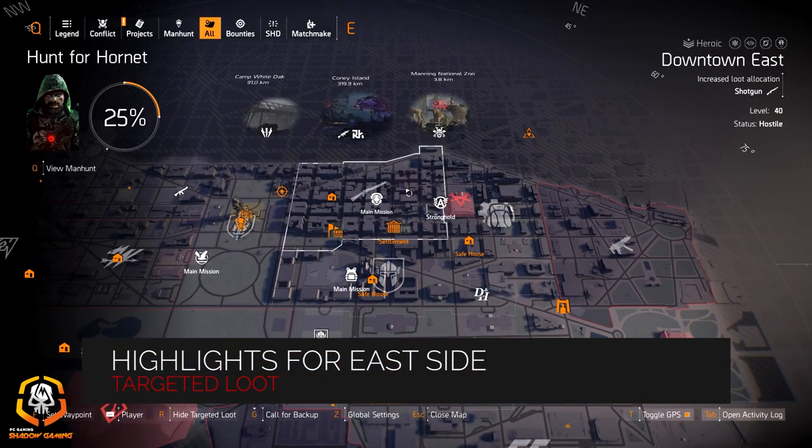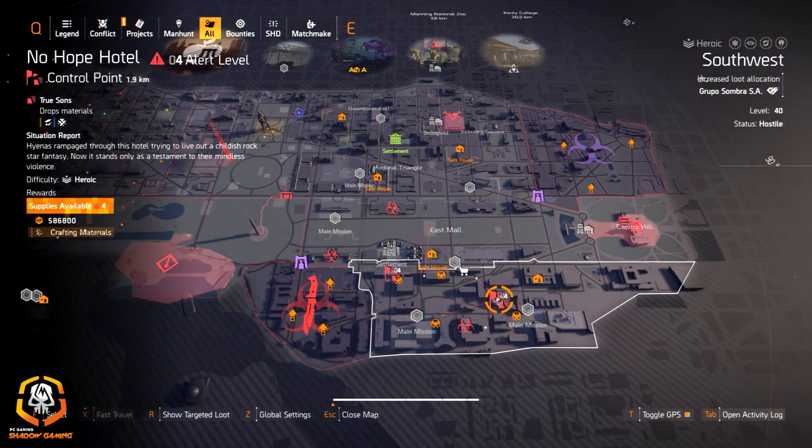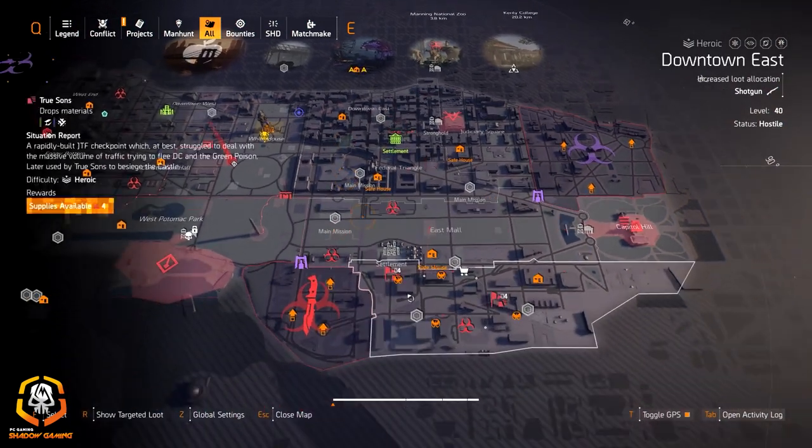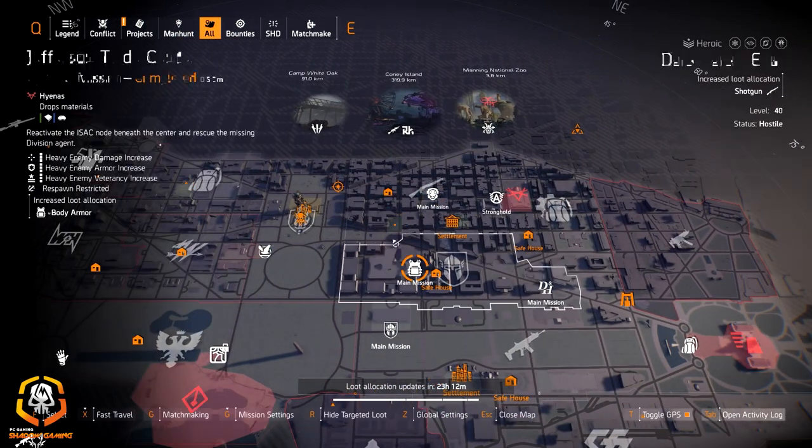Highlights for the east side: we got shotguns at Downtown East and Group of Sunbro at Southwest — those are the two XP farm spots. Demolition side, No Hope Hotel — I just farmed this for like two or three hours straight yesterday.